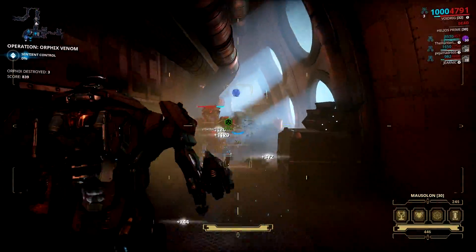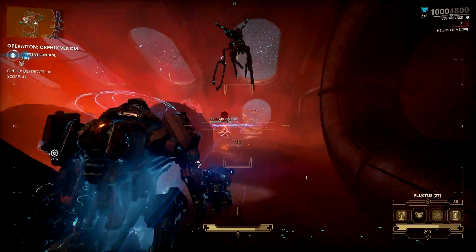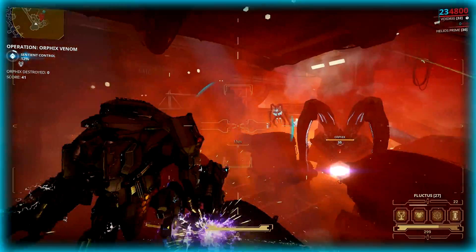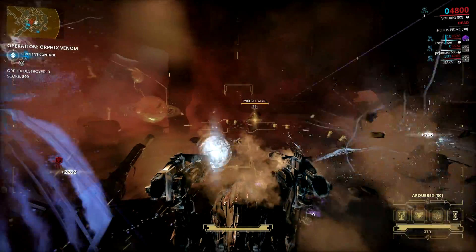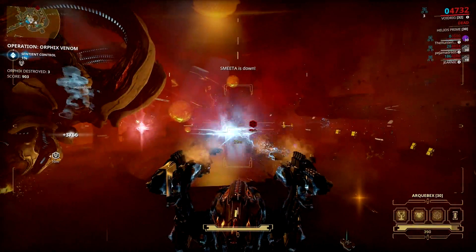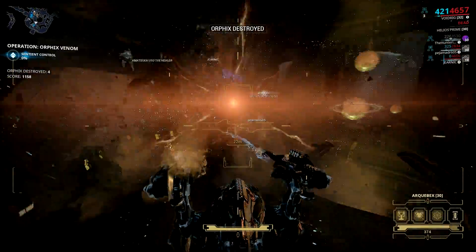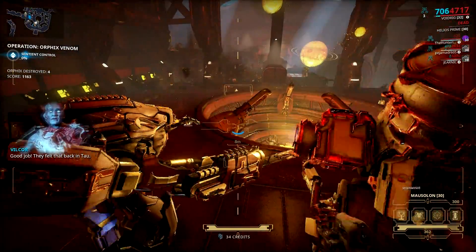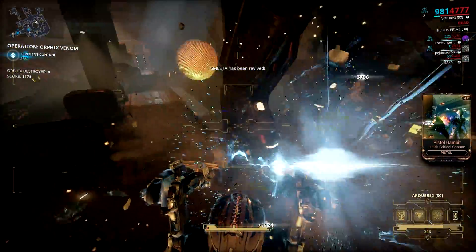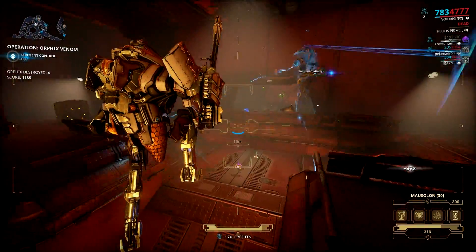Next, let's discuss those Orphix Resonators — those things you need to destroy first before you can damage the big armored Orphix. The Orphix is protected by 3 or more Orphix Resonators near it and can only be damaged when all Resonators are destroyed, opening up its center blue cavity to spawn more sentient troops to help defend it. These Orphix Resonators have 3000 object health, and critical hits won't affect these objects. The only way to damage them is by increasing your Void damage and with some elemental damage mods. There are two best ways to one-shot these Resonators: one is with the help of your Operator Void Blast, while the other method is by simply whacking it with your necramech's melee Slide or Slam attack.